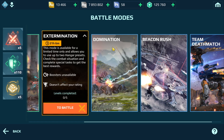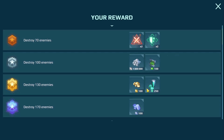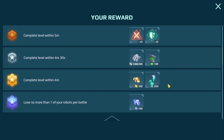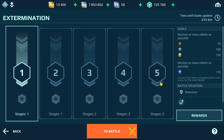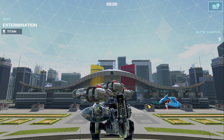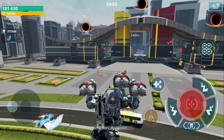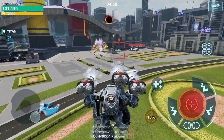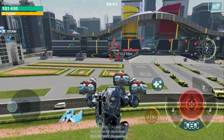Before I get started with extermination mode, let me look at the rewards. For the first level I can win silver keys, gold, power cells, and platinum — but I have to kill 170 enemies. The second level has the same resources but must be completed within four minutes and I can only lose one robot. Let's go ahead and see how we do. I'll start the first game with the Erebus.